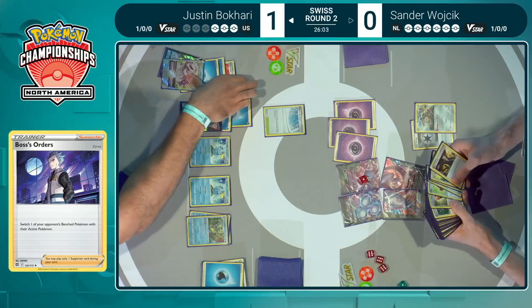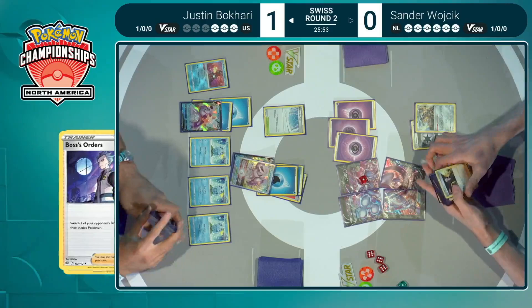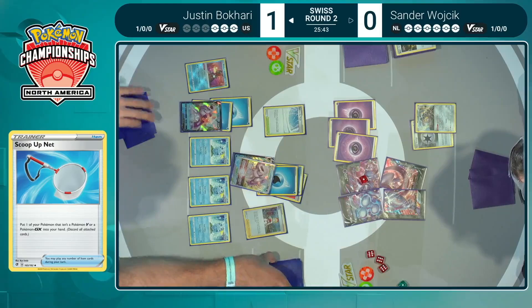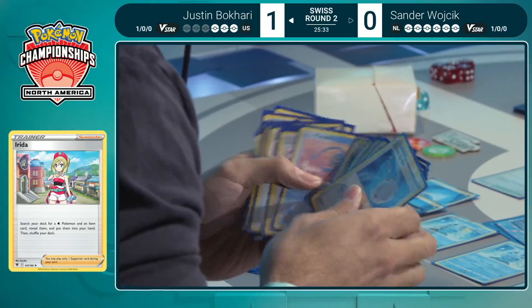Attaching to Radiant Greninja to retreat back, bringing that Palkia V-Star back into the active, Scoop Up Net to get the Shady Dealings Inteleon, rebench the Sobble, and now we've got another Drizzile to find one more piece. It's going to be close for sure here — Sander is just a hair's breadth away from annihilating Justin's bench and getting irreparably ahead here in game two, round two of Swiss here at NAIC.